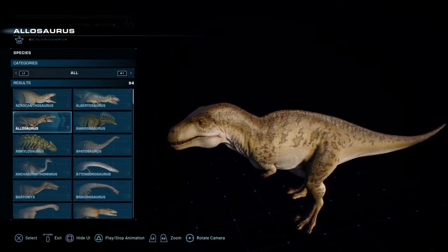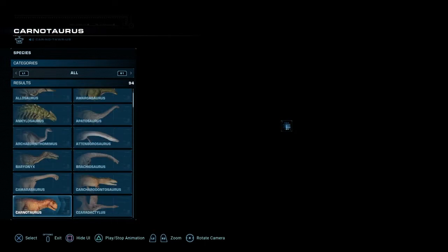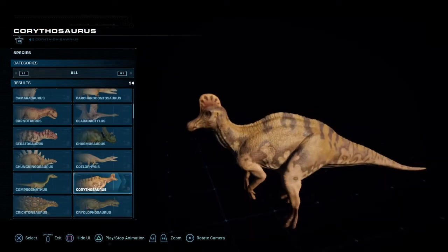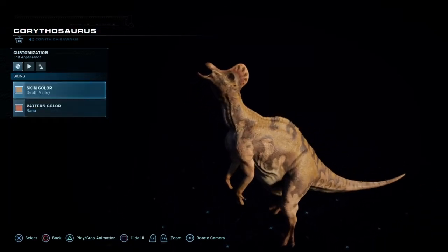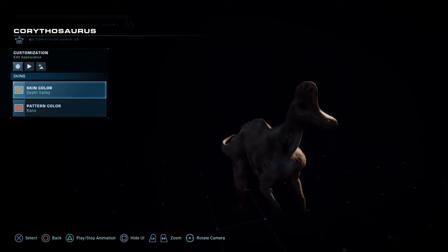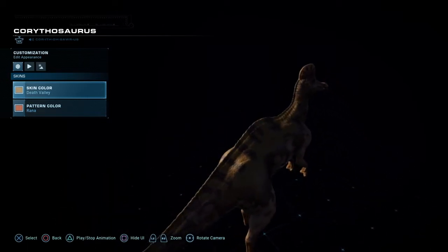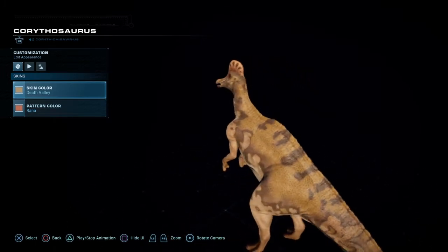Alright everybody, today's first dinosaur will be the Carithosaurus, a medium-sized hadrosaur which can be compared to either the Parasaurolophus or Edmontosaurus. Here we can see it in its base skin. It has those unique hadrosaur features — the duck-bill shape of mouth, the frill that sits atop the head — and while by no means does this dinosaur look bad, I'm certain we can make it look at least a little better.